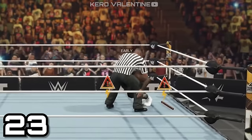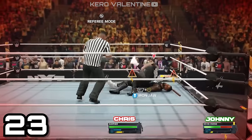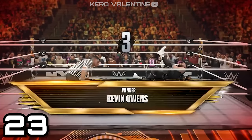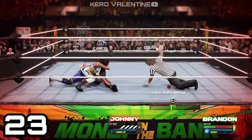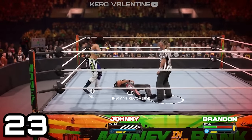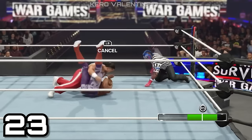Speaking of finishers, one of the questions I had was: as a special guest referee, how do you get finishers and signatures built up? In 2K24, there's a new way to get momentum as a referee. The better and more fair you are at your job, the more your momentum bar will fill up. So if you count pins properly and check submissions properly, that's going to translate into a finisher.